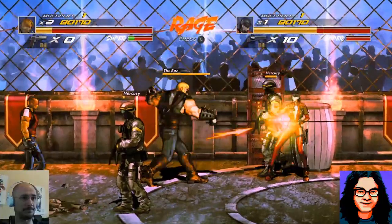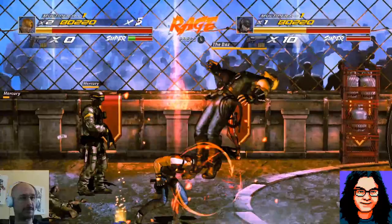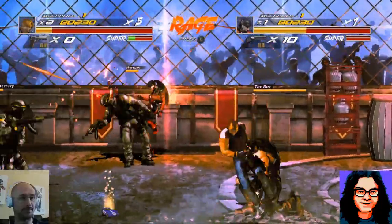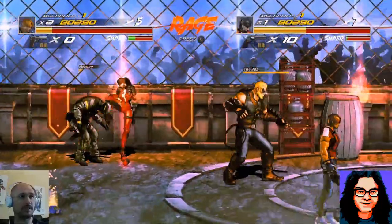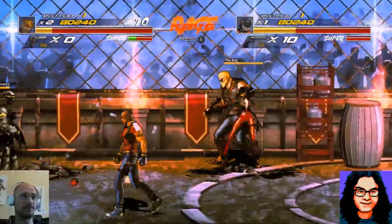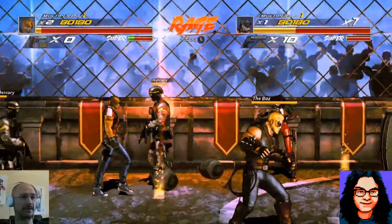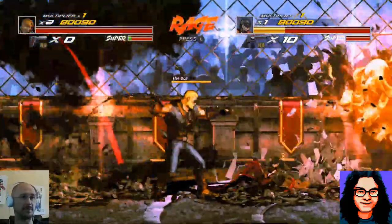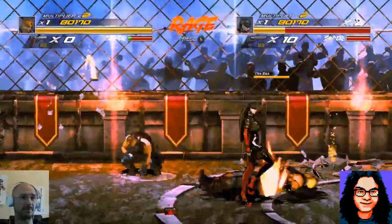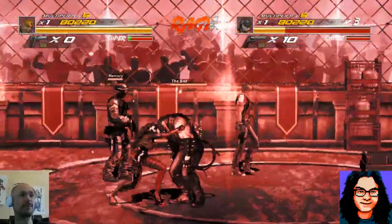You click in the left analog stick — not the left trigger, the left analog stick. Maybe it's not mapped the same for you. Try the other analog stick clicking it down. There it is — you're in Rage mode, that's why the whole screen's red. I'm always thinking L is the actual L button. Yeah, left trigger, no — you click the analog stick.